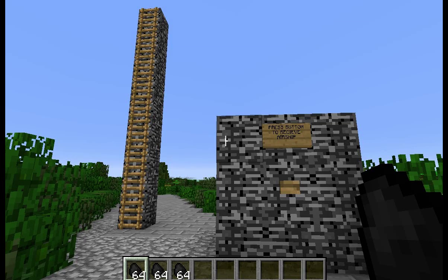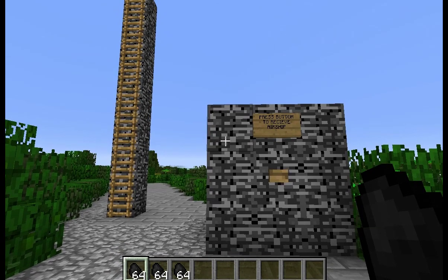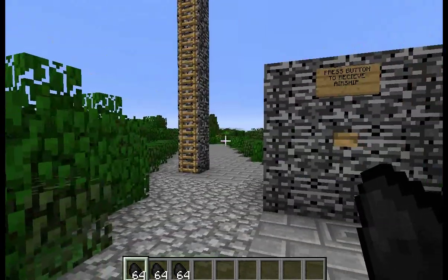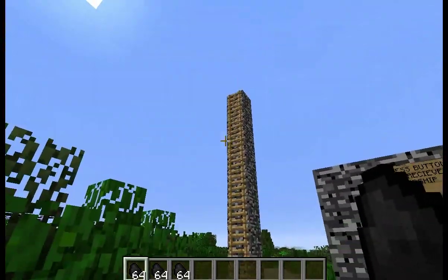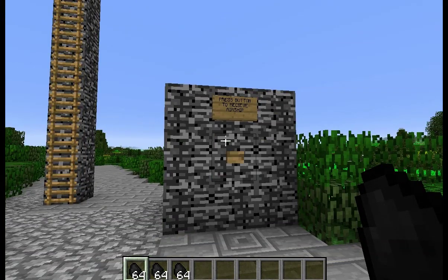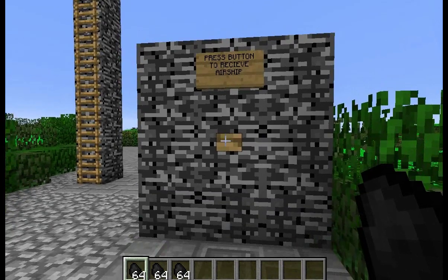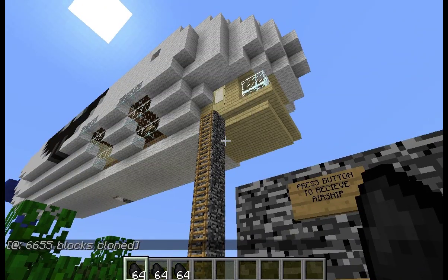This is Bakayaro here once again to push the airship agenda. Today I've got something really cool to show you. If you download the world save that I'll provide with this video, and then you run a server based off of it — you will have to turn command blocks on — you run that server and log in, you will get this. Except you won't have a whole bunch of coal in your hands. I gave myself coal so we could get somewhere, which will become clear later. And you see this button — you'll never guess what will happen if I push it. Ta-da! An airship.